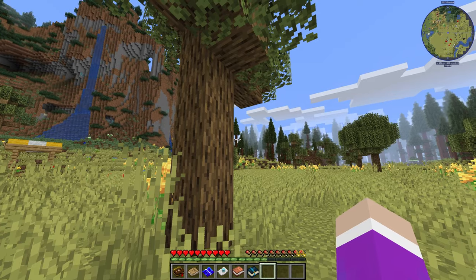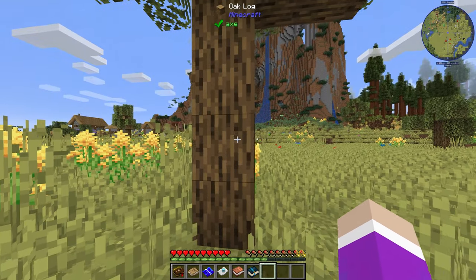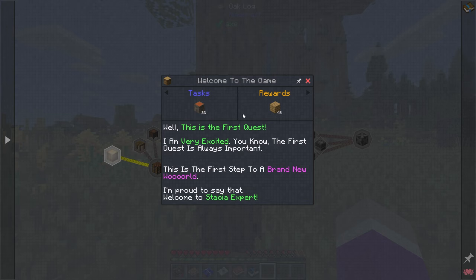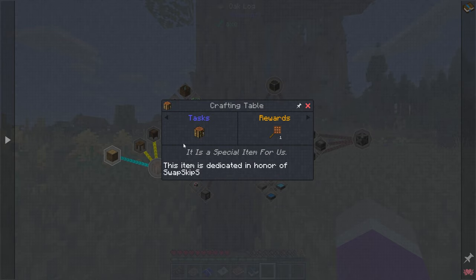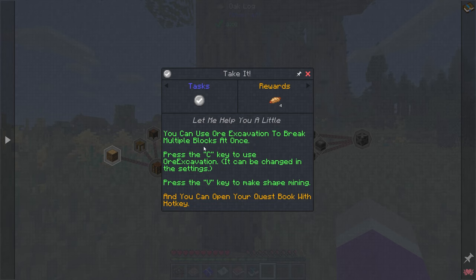But that's the whole beauty of this pack - it's going to be fun to try and automate everything. The first thing we need to do is look at our quests. We have 'Welcome to the Game': collect 32 of any type of wood, collect planks, make a crafting table and get a handheld crafting table as a reward. There's ore excavation in here - press C to use it, though I've rebound that to my thumb button.